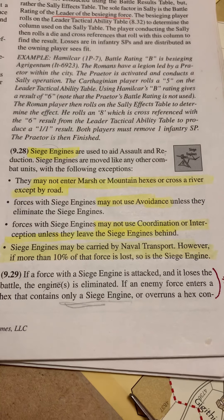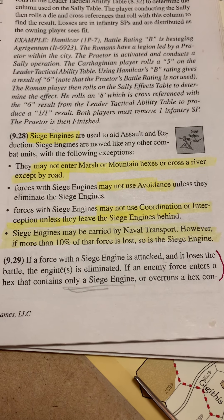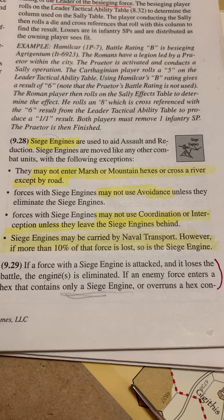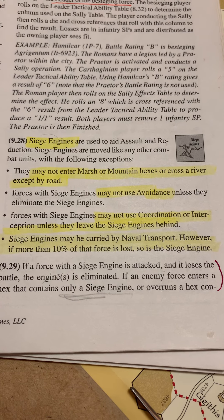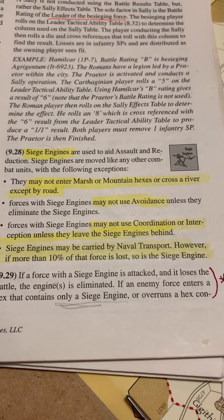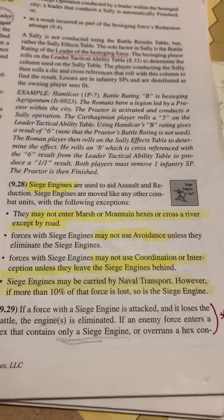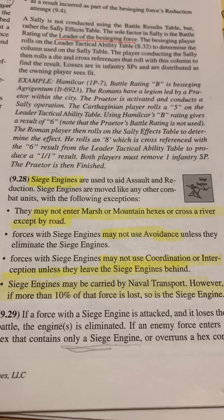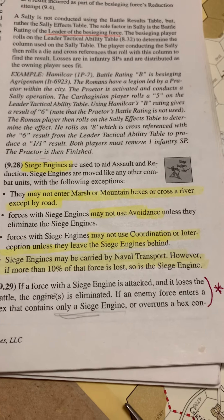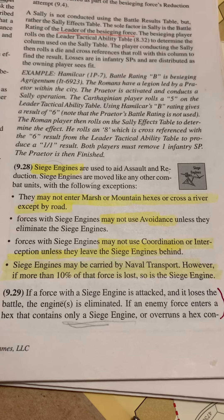What I didn't realize, because I never needed these rules before, is that siege engines are very hard to hold on to. You can't take them through a marsh or mountain hex, and you can't cross a river with them except by road. If you try to use avoidance for a battle or a siege, you basically have to destroy the siege engine - you can burn it so the opposing side can't get their hands on it. And if you try to use coordination or interception, which I've been doing a lot with more armies in play, you can't take the siege engine with you - you have to leave it behind.